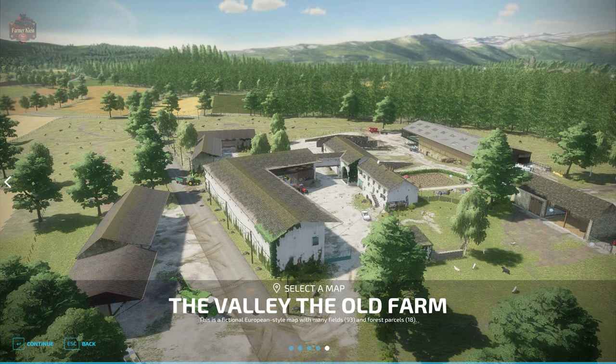The Valley of the Old Farm can be found on the farmingsimulator.com website or the in-game downloadable content menu. As of the 1.0 release, this map is available for all platforms. Let me read you some of the description: on this European style fictitious map with 93 fields and 18 forest plots, you can choose between cereal crops, livestock, or forestry. You can also participate in the industrial and commercial development of the region.